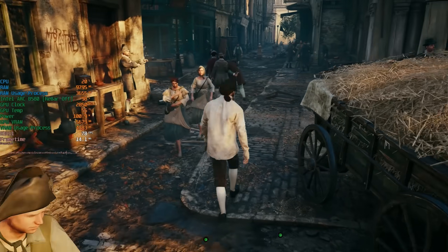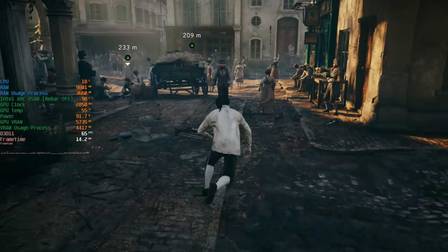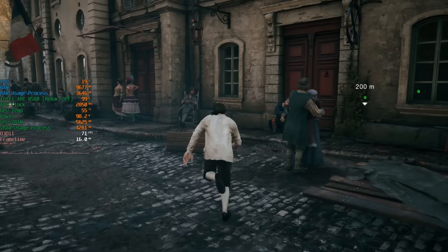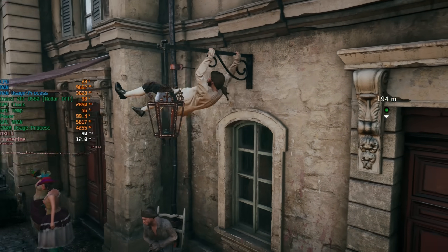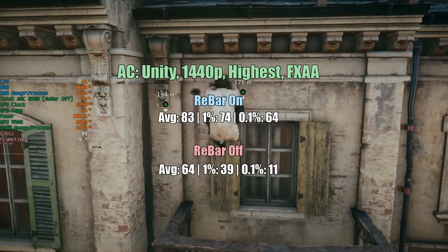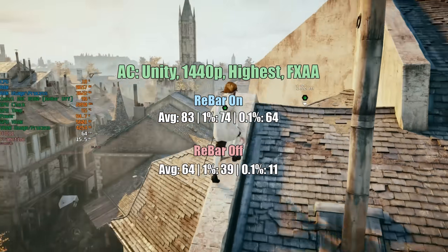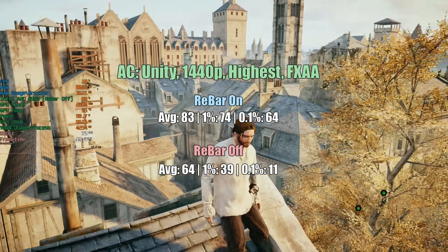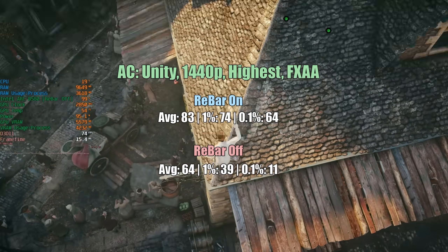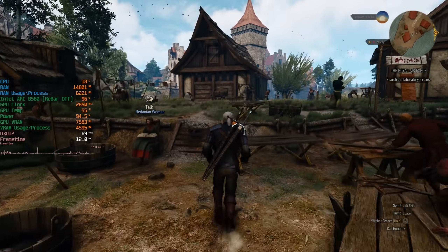Next we have Assassin's Creed Unity, which performed really poorly on ARC cards a couple of years ago — with the A750 it was basically unplayable even at the lowest settings, with FPS in the 30s. Thankfully, even with rebar off it is playable now with at least 60 FPS — 64 at the highest settings with FXAA enabled. Forget about MSAA though, as that will still decimate performance to an extent. 64 overall with a 1% low of 39 and a 0.1% low of 11 — not without its problems. With rebar on we're getting 83, 74, and 64. Honestly, at this point I'd seriously consider avoiding a B580 if you don't have a rebar-compatible system.